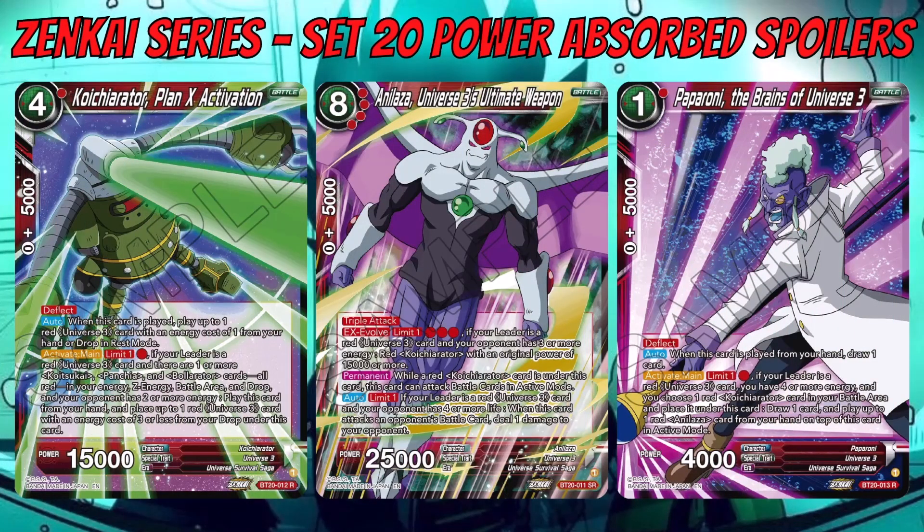Now for the boss battle cards: Koichi Orator Plan X Activation and Analyzer: Universe 3's Ultimate Weapon, plus Paparoni: The Brains of Universe 3. Koichi is a four-cost 15k with Deflect. When played, it lets you play up to one red Universe 3 card with an energy cost of one from your hand or drop in Rest Mode — a nice way to get Paparoni out of the drop. It also has an Activate Main — limit one, for one red — if your leader is a red Universe 3 card and all three Universe 3 warriors are in your energy/Z energy/battle area/drop, and your opponent has two or more energy, play this card from your hand.